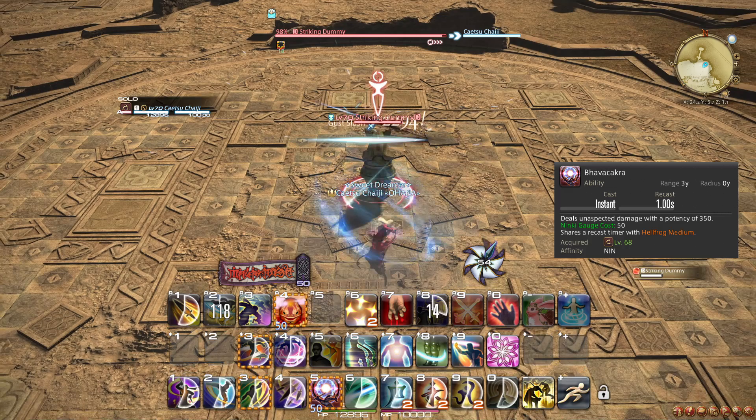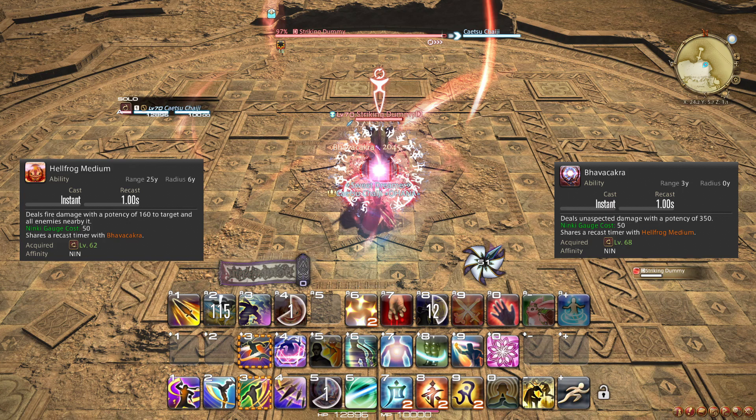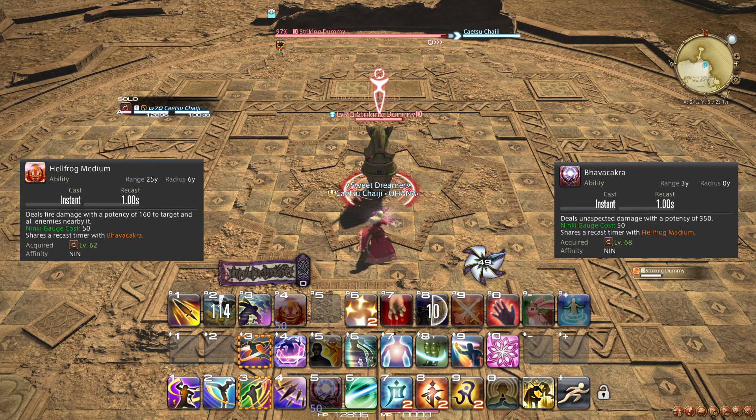At level 68, you learn the ability Bhavacakra, which is a single-target alternative to Hellfrog Medium. Bhavacakra is better than Hellfrog Medium on 1 or 2 targets, and further increases the value in stockpiling Ninki for Trick Attack bursts.